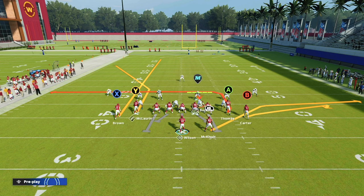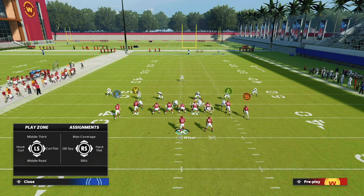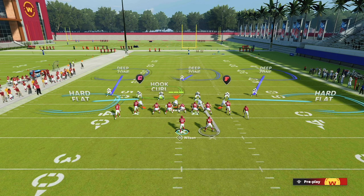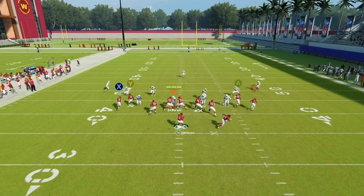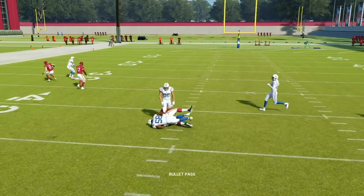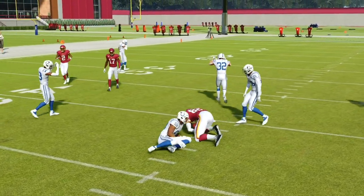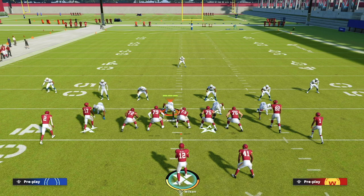We're running Drive Corner to the short side of the field every single time. Let's have the user guard the wheel route this time — I'm manning them up on the running back just to give you an example. When the user goes to guard the wheel route, we take that tight end right over the middle for 15 yards. A very simple, very easy play that is incredibly difficult to defend.